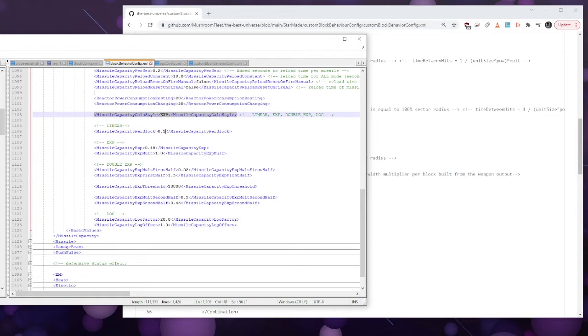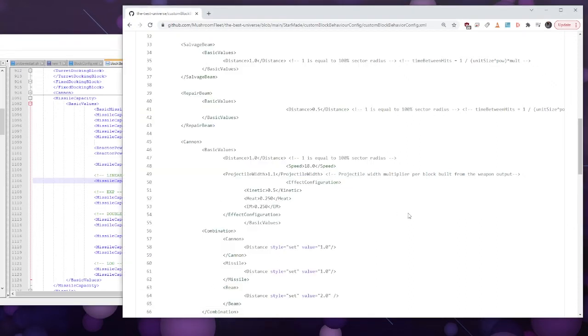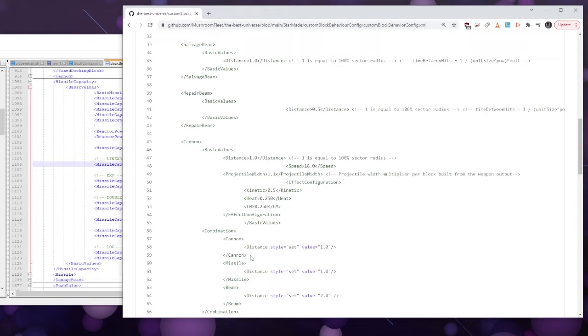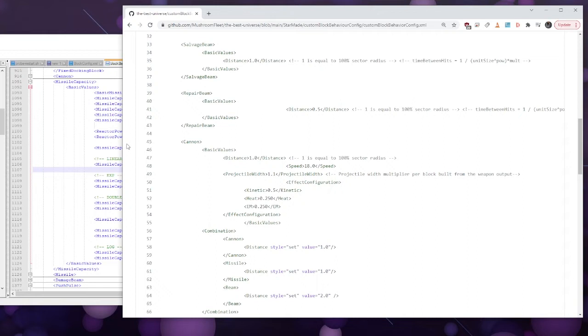I'm not saying that's a good idea, I'm just saying if that's what you wanted to do, that's how you'd do it. You'd need to copy the two blocks at the bottom, the two at the top, and the two in the middle — put those three blocks together and put them under cannon and above missile. Then you can change it to whatever you want and see how it works; if it was a bad idea, take it out.